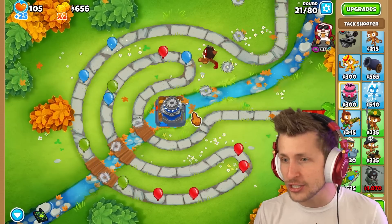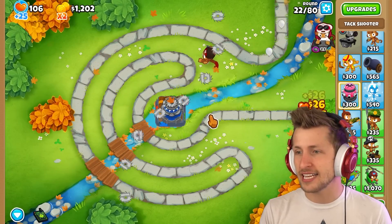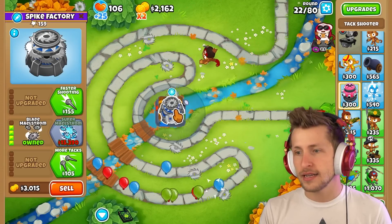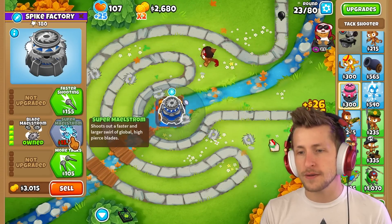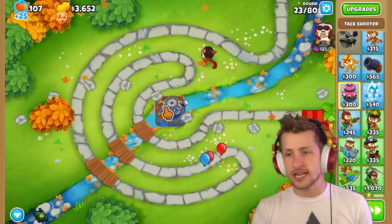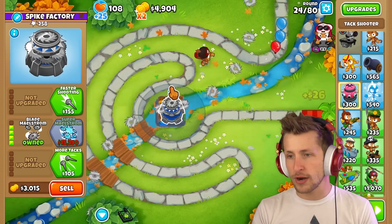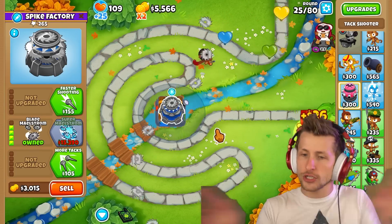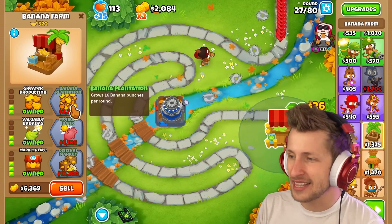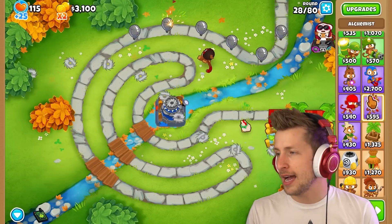It's just one blade that constantly shoots out — that's not bad. I'm definitely going to want Super Maelstrom at some point but it's constant, so it does a decent amount. Does it still shoot blades if balloons come through? I want to get the middle path Druid because I think it'll just make money for us constantly.